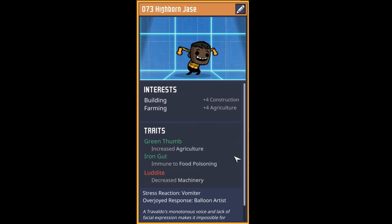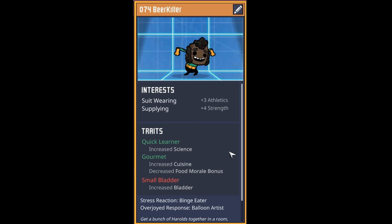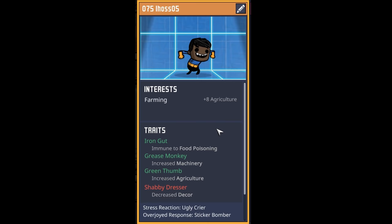What was originally a Trevaldo is a pretty good farmer with agriculture and a green thumb — they've got an iron gut and aren't too fond of machinery. Welcome to dupe number 73, Born Jace. Our next dupe is a suit-wearing, supplying expert with quick learning and gourmet — only negative is a small bladder. Welcome to dupe number 74, Beer Killer. Our next dupe is really good at farming too, has an iron gut and is a grease monkey. Welcome to dupe number 75, IHOS 05.